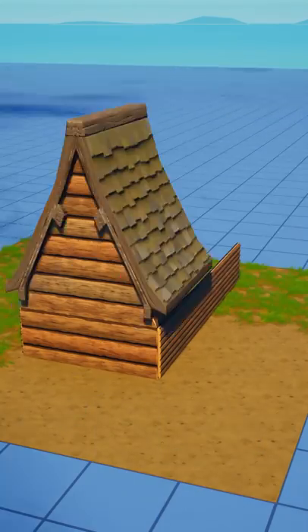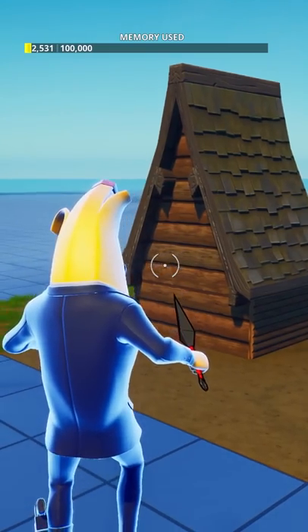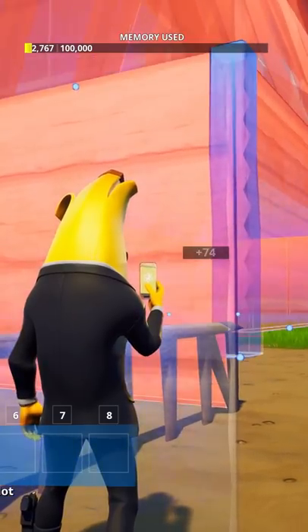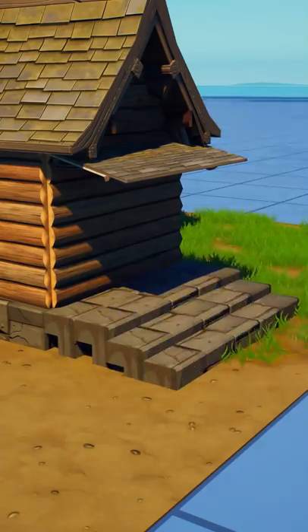I built the basic frame of the house and I had to stretch the front — I didn't love how big the wood looked, but it would do. Once I got the base of the house, I had to lift it off the ground to put it on stilts, then added the staircases on both entrances.